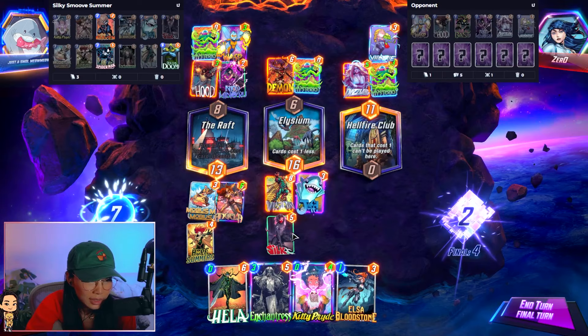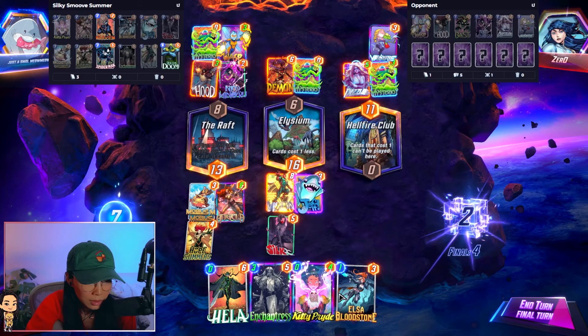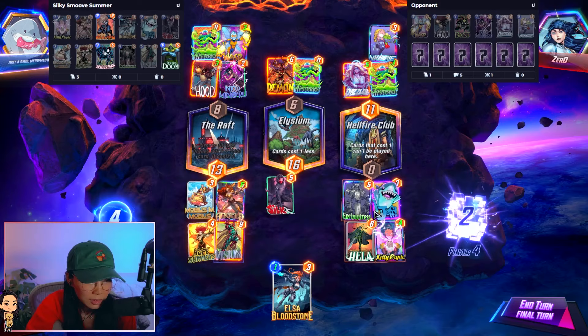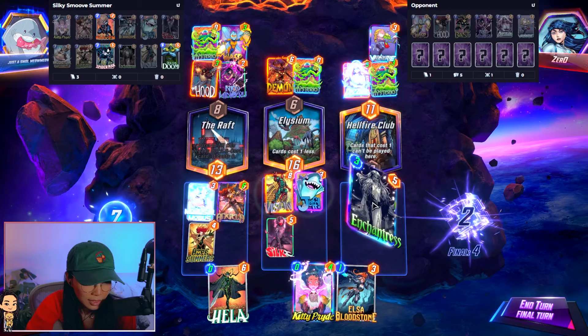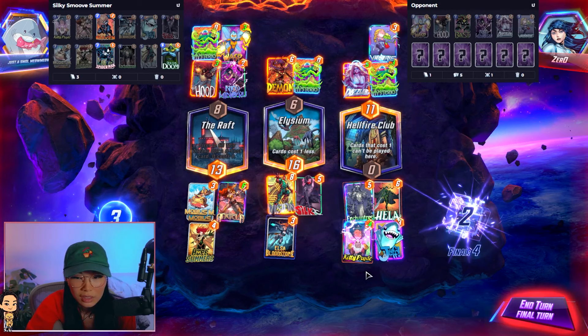I don't really need to do that though, do I? I can just do this, but then the Silk will move, which is annoying — if I want to get the Elsa buff. I think I'll just do this: Silk will go left, play Elsa left.